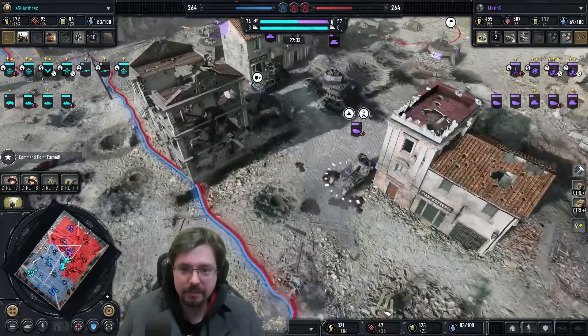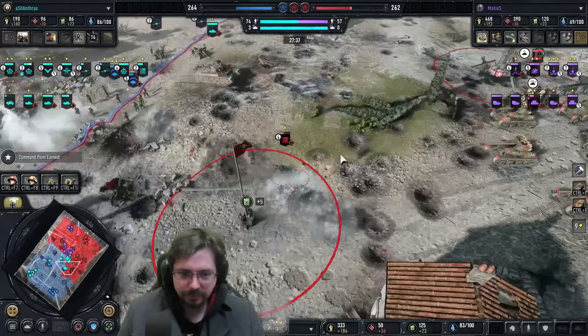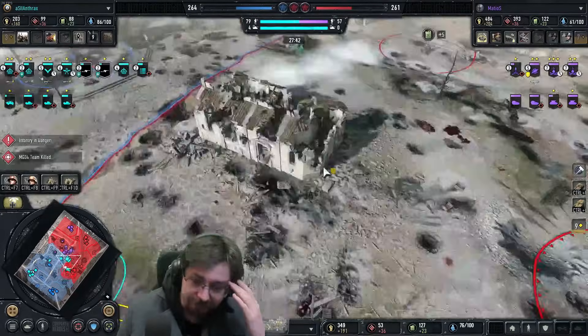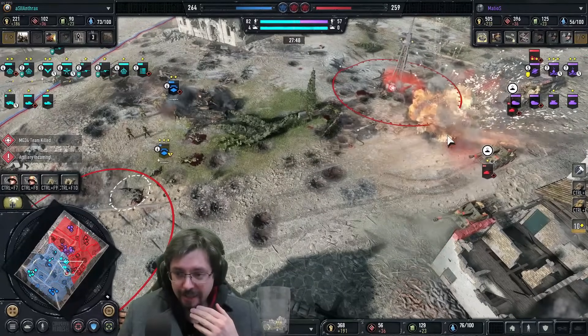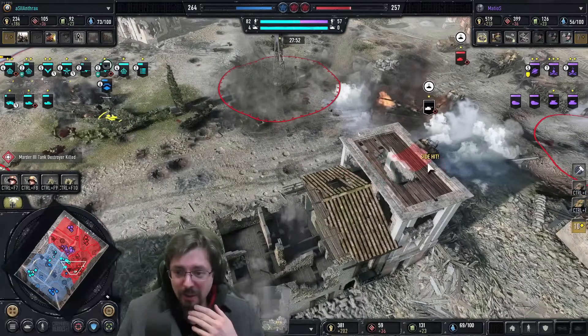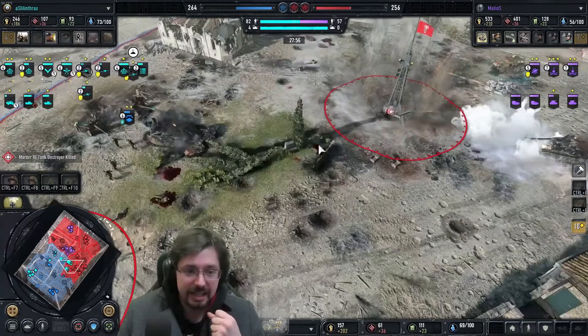The anti-tankers are super low. One Marder dies over here at the top — Matilda just can't deal with that amount of firepower. One Marder does die there, the second one almost goes down as well. But a Marder for a Matilda is a really great trade for 1218. His Marders, remember, with Pact of Steel are super cheap.